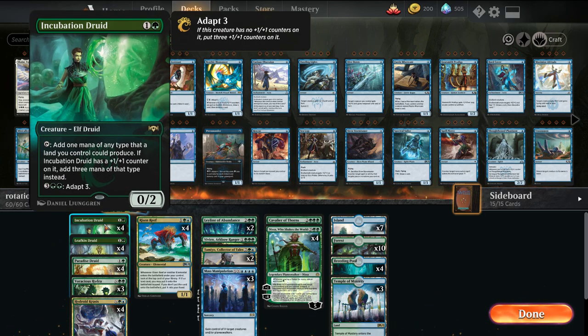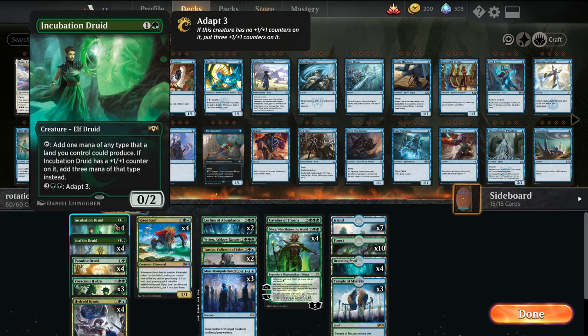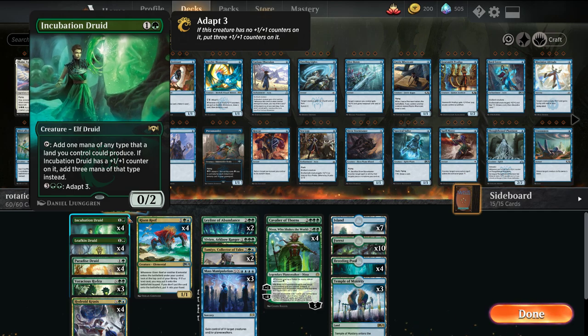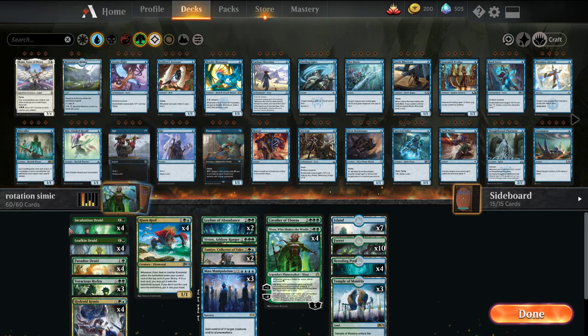To walk you through the deck itself: we have Incubation Druid, Leafkin Druid, and Paradise Druid as our early ramp spells. One thing we lose is Llanowar Elves, so we don't have the Turn 1 mana accelerant. I'm also seeing if I want to try Risen Reef over Boreal Grazer — a Boreal Grazer late game is a pretty bad draw, though it does hedge us against more aggressive matchups.